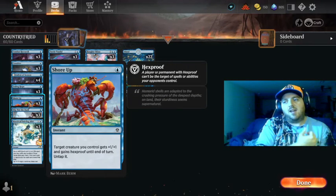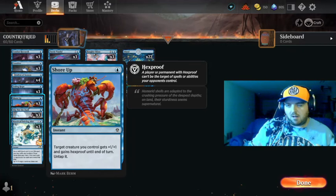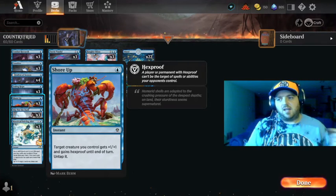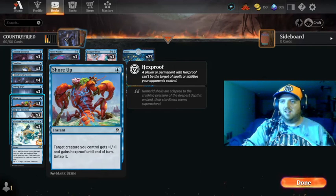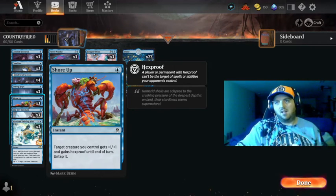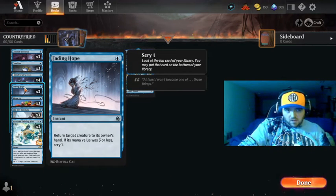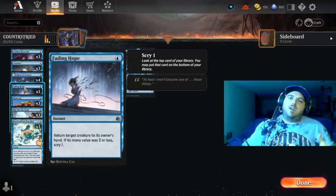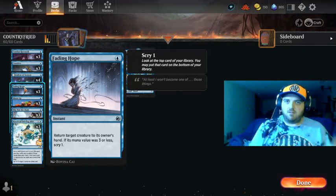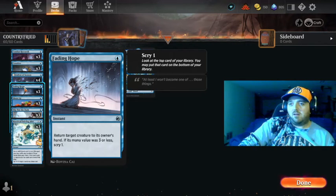Shore Up is a pretty cool card from the new set — it's kind of like Slip Out the Back but a little better. It gives the plus one plus one counter, then the creature gains hexproof until end of turn and you untap it, so there's a combat trick in there which is really cool. Fading Hope bounces a creature — you can bounce your own creature if they're going to target it, or bounce one of their creatures back to their hand. It can be used both ways.